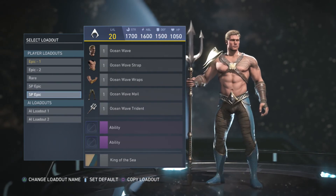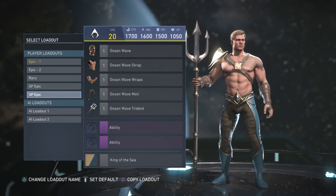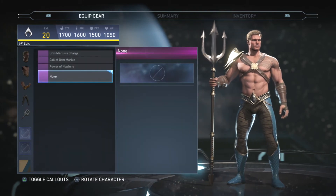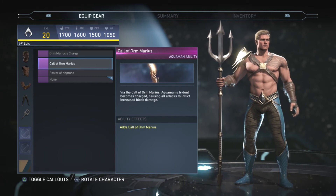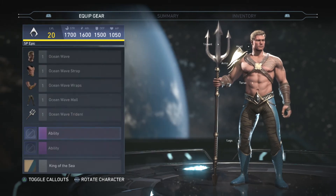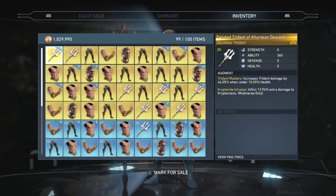Let me go through my inventory and show you guys what I have. What I didn't show you yet were the abilities — I do have three abilities with Aquaman and I'll scroll through each one so you guys can see them, in case you don't have them or plan to get them. Now let's go through each and every piece of epic and rare gear so you can see the stats, the name, and any bonuses they come with.